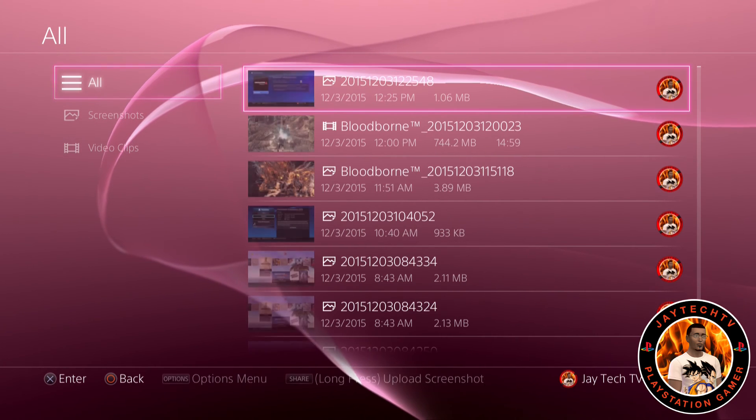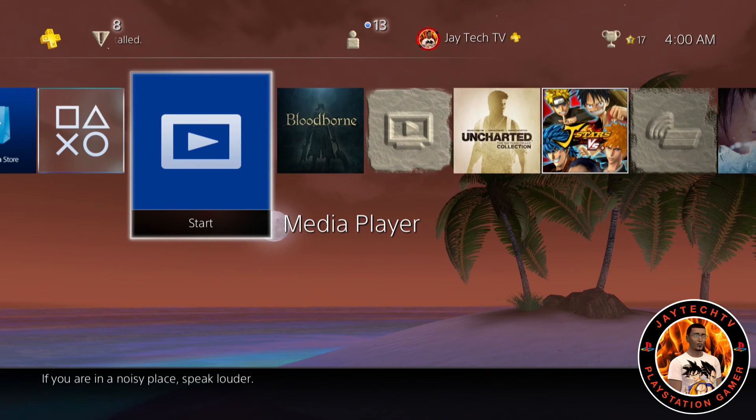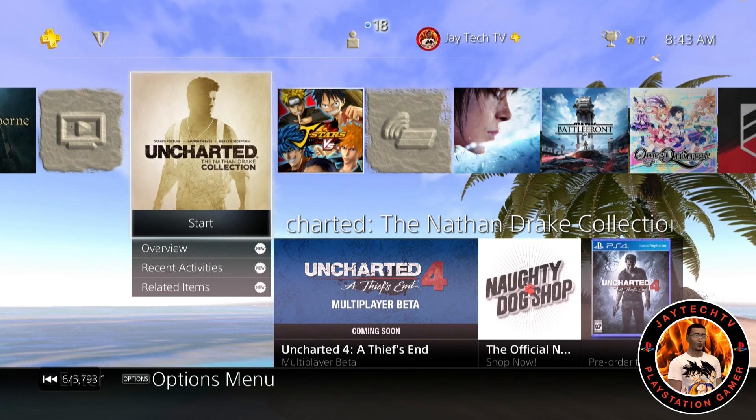I took some screenshots to show you. I got home after watching the Arrow-Flash crossover episode and the Batman v Superman trailer like three times — it was about 4 AM. This is what the Cherry Blossom theme looked like at 4 AM, with the moon still visible. Then when I woke up around 8:42 AM I took another screenshot and you can clearly see how different it looked. It's real-time dynamic day and night. At that point Uncharted beta still said 'coming soon.'